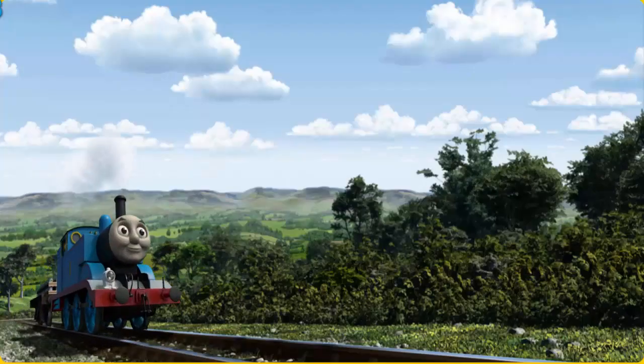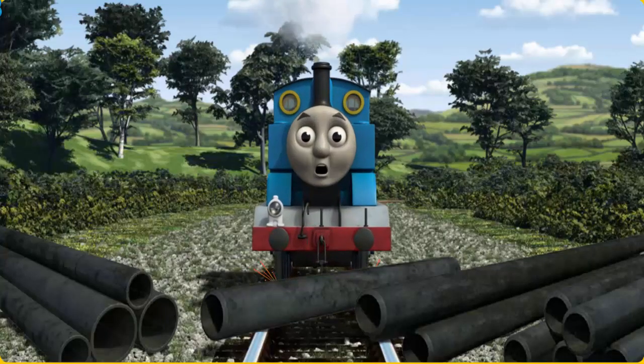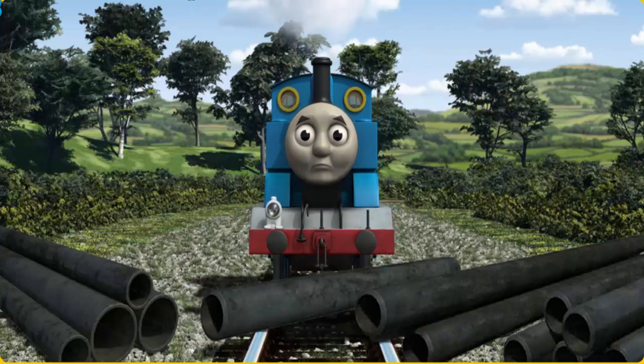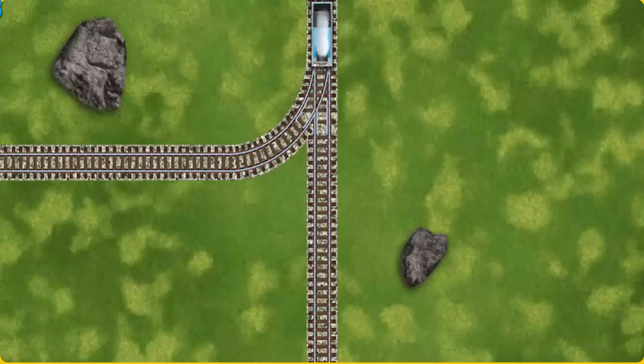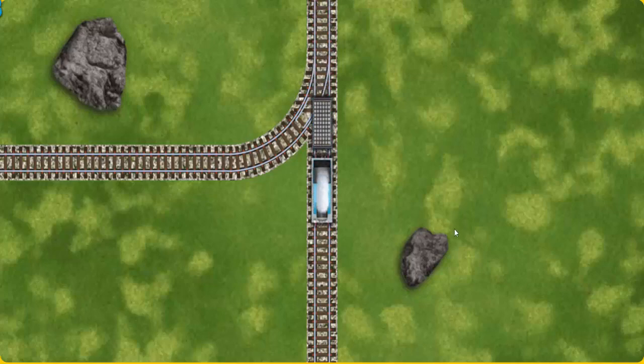Thomas set out for the diesel works. Suddenly, the tracks were blocked. Thomas had to stop. He would have to go another way. Help Thomas find the track that goes nearest to the smallest rock.